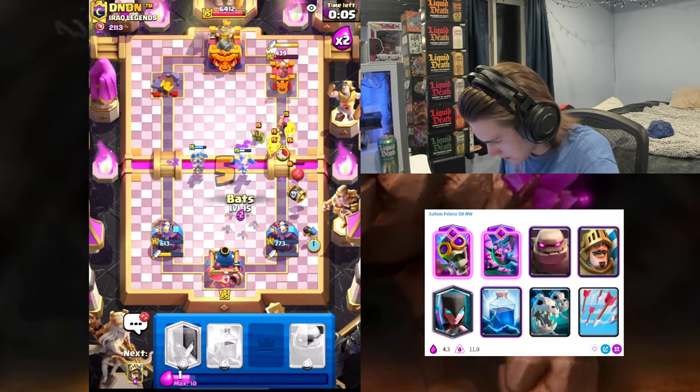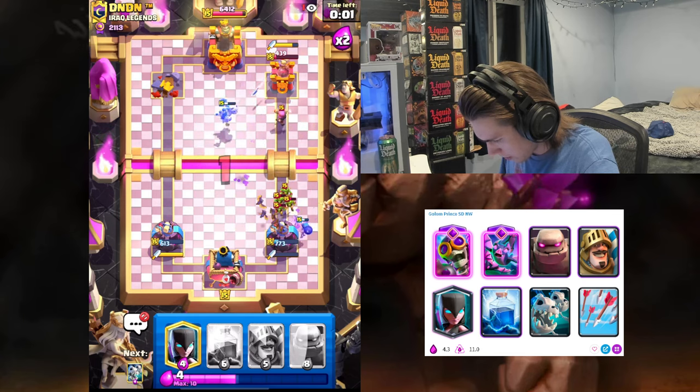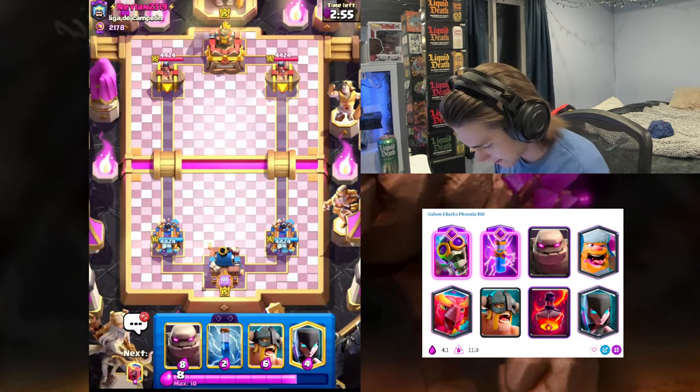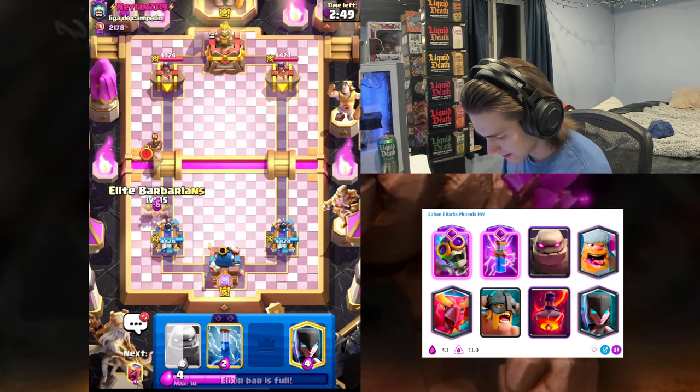Oh my gosh, we clutched it out — let's go! All right, the third and final deck with the Princess Tower: we have golem, E-Barbs, Lumberjack, Phoenix, Void, and Zap. This deck I love it.